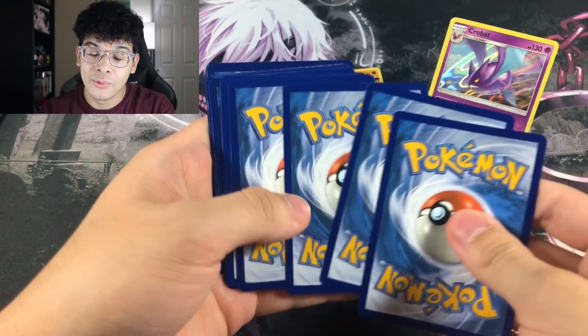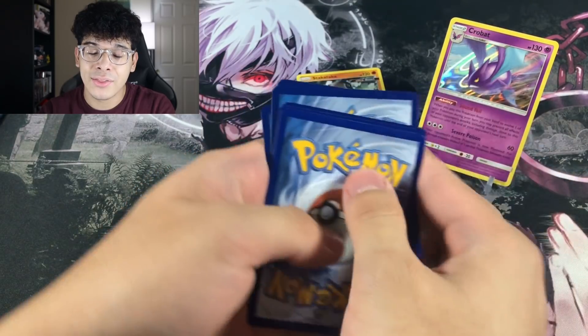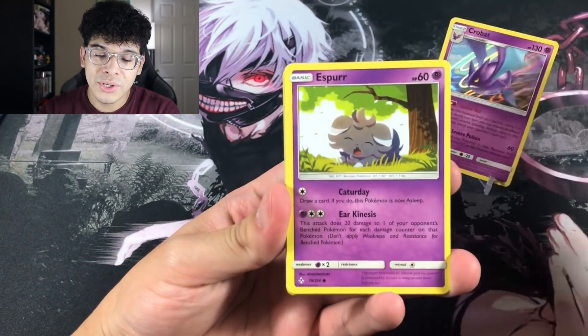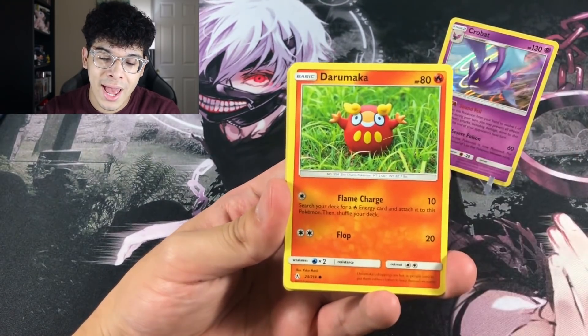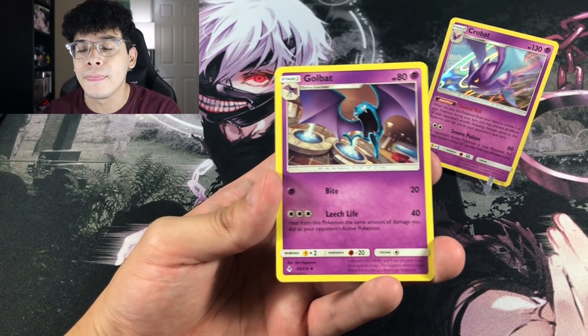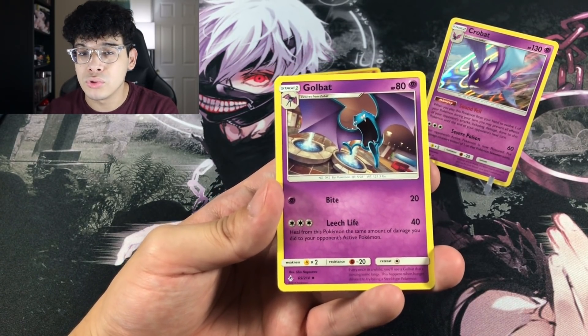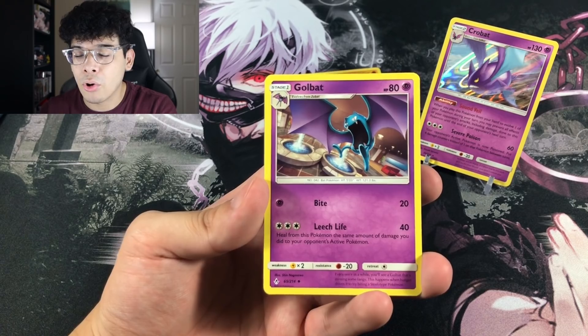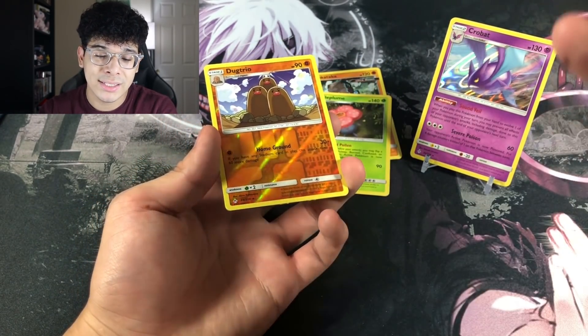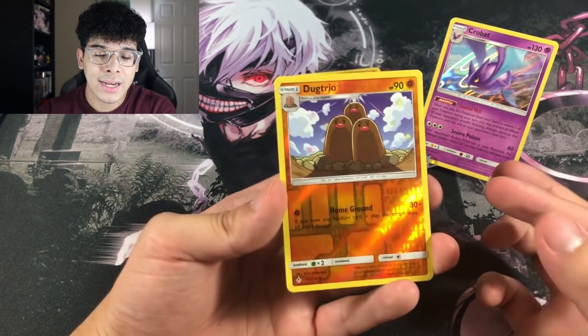We are getting white coats — I'm not going to lie. The white coats are very strong within these 3-pack blisters, but we just have nothing to show for it, and it's honestly very depressing. That's probably why people like buying booster boxes. Even though Unbroken Bonds booster boxes don't have many Ultras, at least you're not ending up like me buying so many 3-pack blisters and getting nothing.